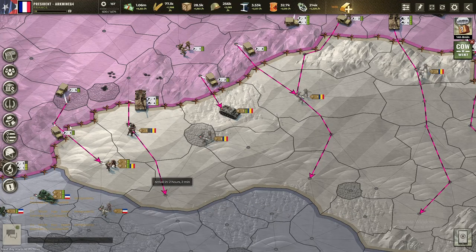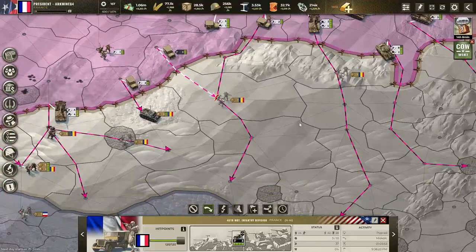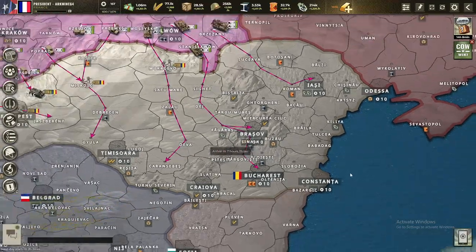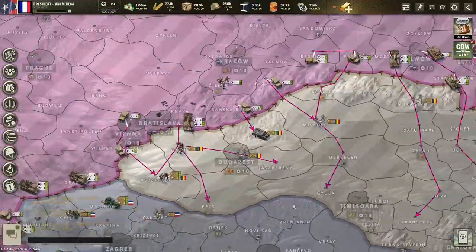Let's try to get here too. These five can go here as well. That should be good, honestly. I'm gonna leave this front as is and send this medium tank to Bucharest — just for the memes, you know how it is. That should go pretty well. I think we'll win that.